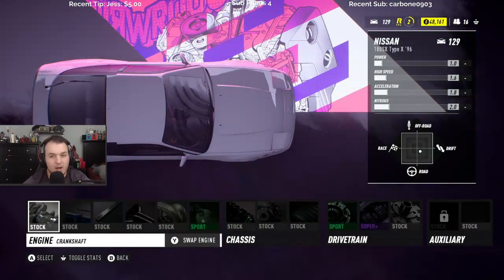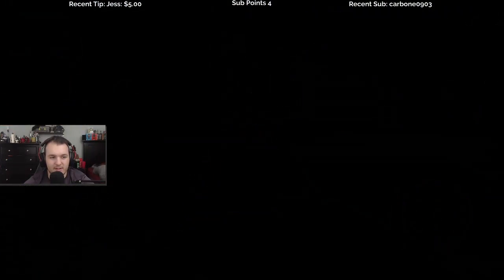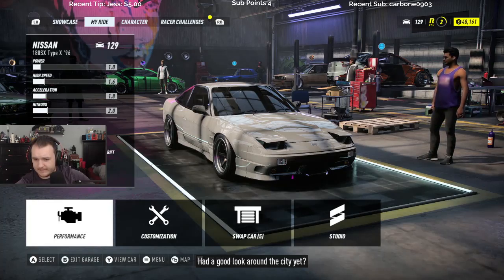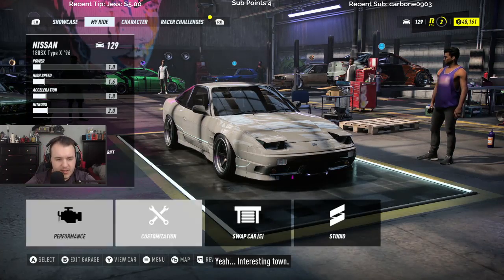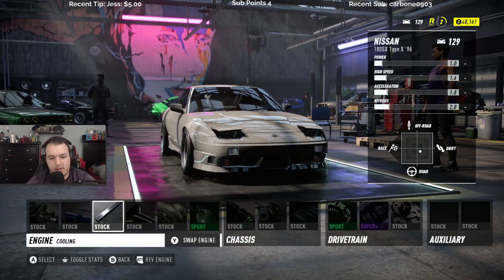Let's customize. What you can customize on the go — actually you can swap out parts on the go, but you can't upgrade and buy new parts, you have to go to the garage. I'm gonna see if I can change up the look too since I have a good amount of money.